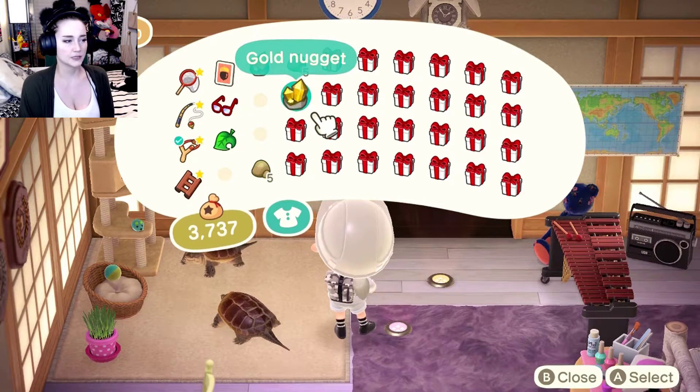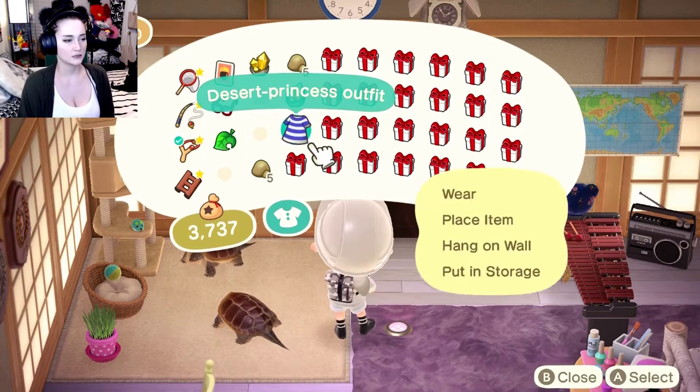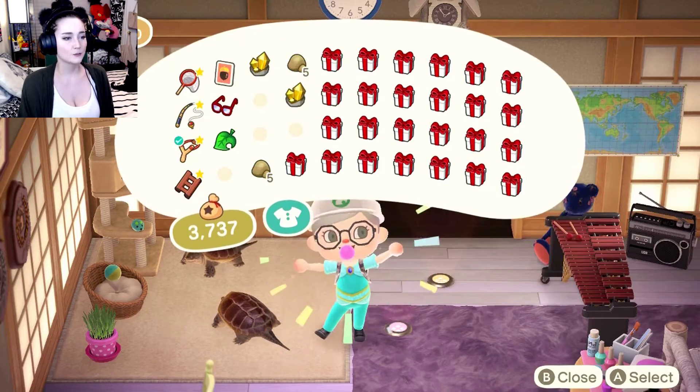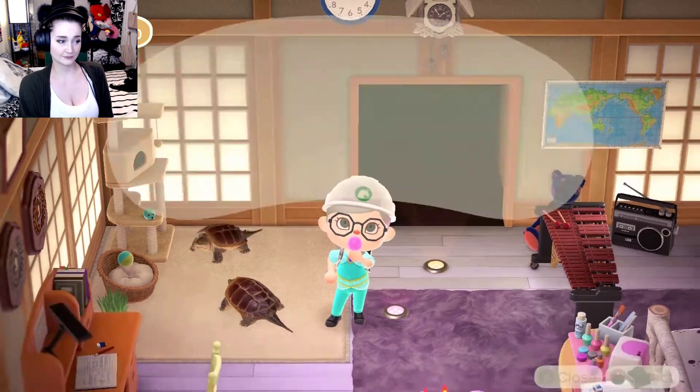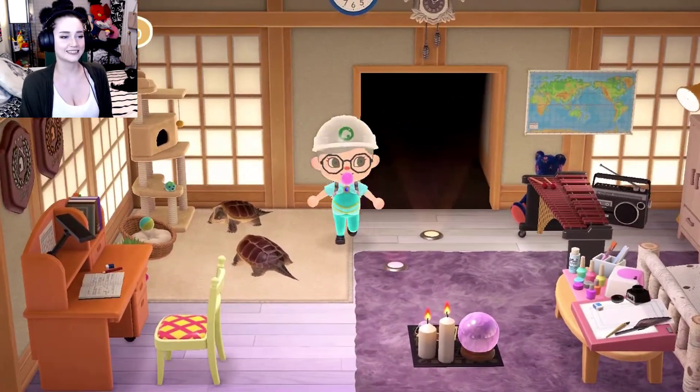A wall clock, an ugly one. Gee thanks, look at it beside that beautiful piece of art - clock, clock, art. Gold nugget. Since we're talking about gold, and clay - where do I get the lucky cat? Do I need to make it? Because I have the card for the golden lucky cat. Princess Jasmine vibes - my outfit is so sexy.